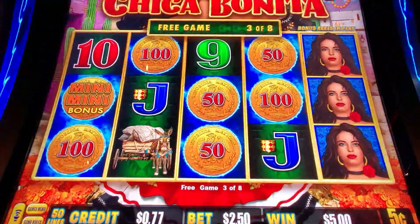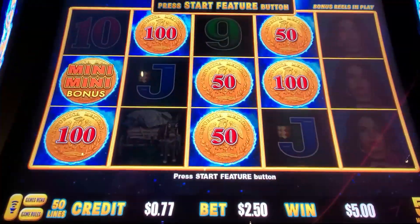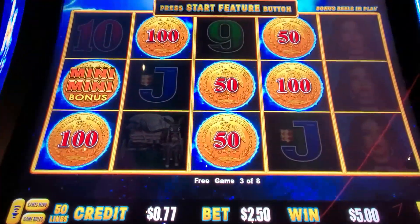Money! We got the money bonus! And look, we got two minis. The minis are $50. So on this version, you can get up to three progressives on one coin.